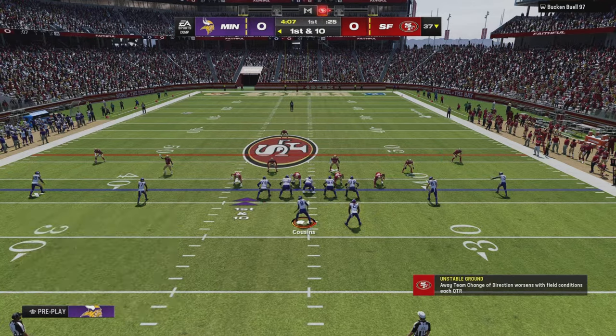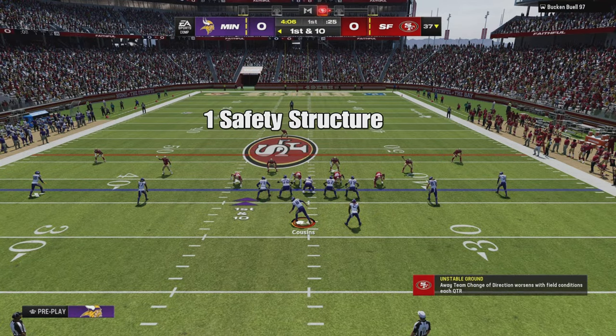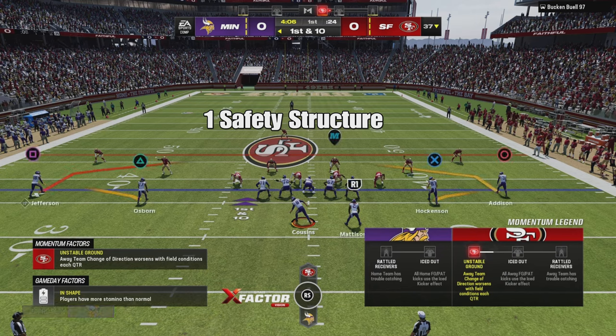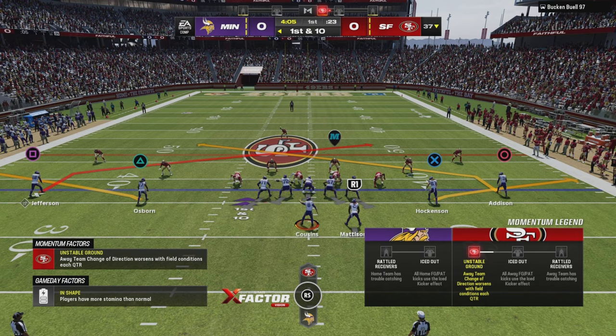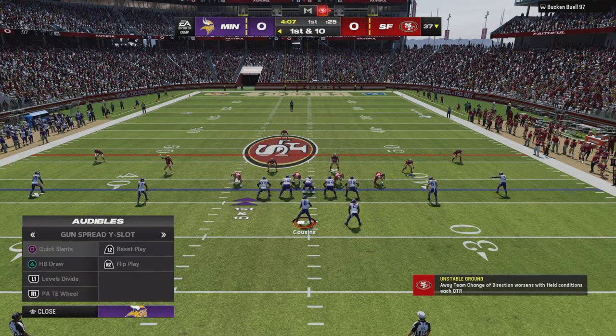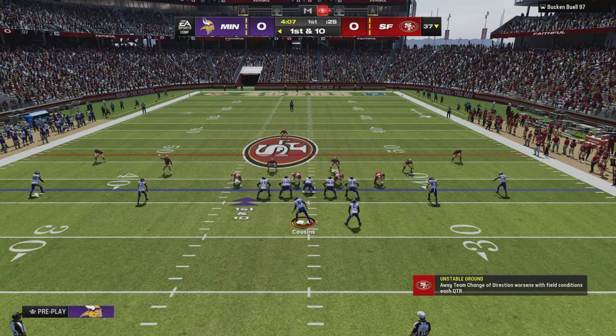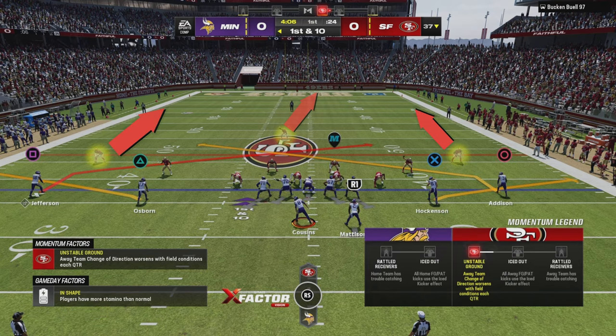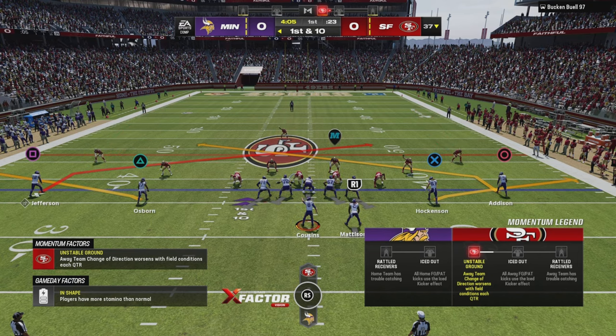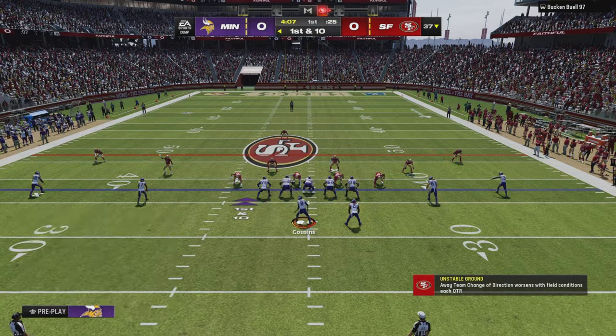The whole concept is understanding the defense. Single high can be cover three zone or cover one man. If it's cover three zone, the outer shell of the coverage is these two corners and the safety. Those two corners are playing outer thirds and their job is to not allow anything to get behind them — same with the safety, who is playing between the hashes when the ball is down the center.